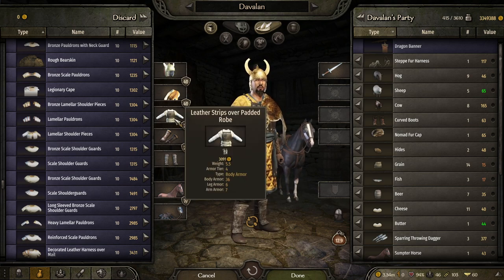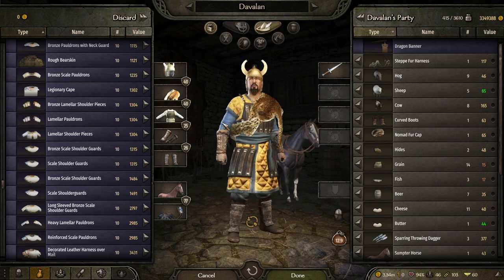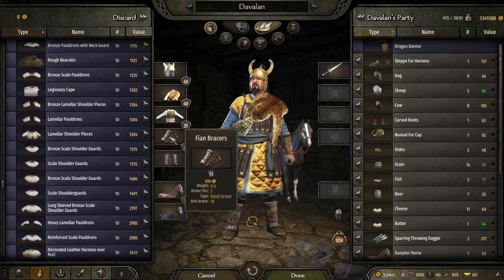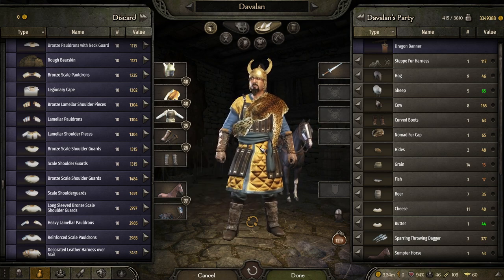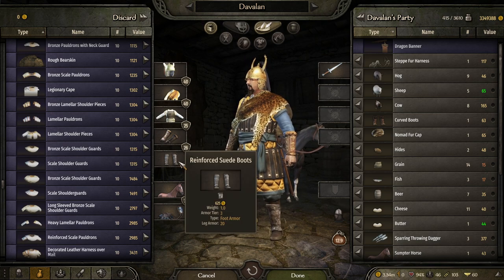Then you have the leather strips over padded robe for the best body armor. Then you have the Fion bracers - very nice for your hand armor.